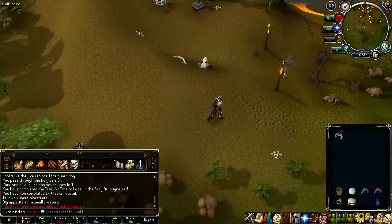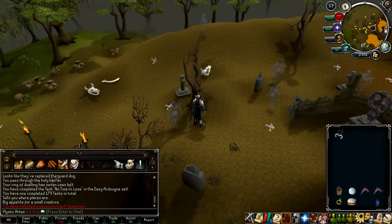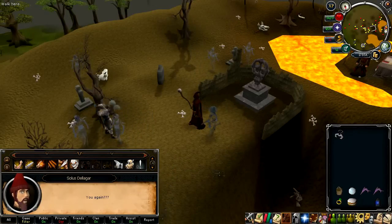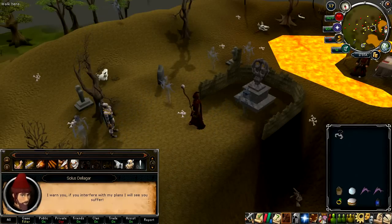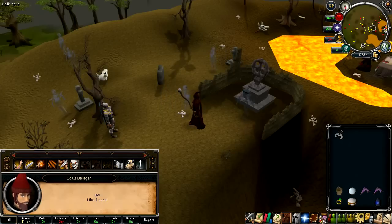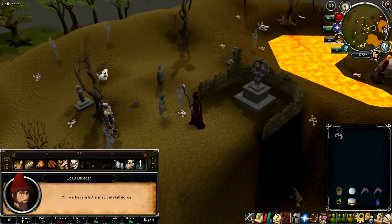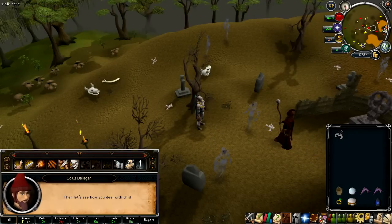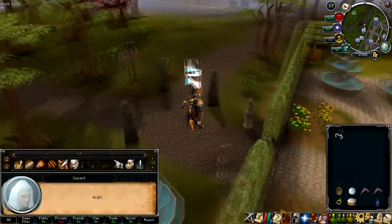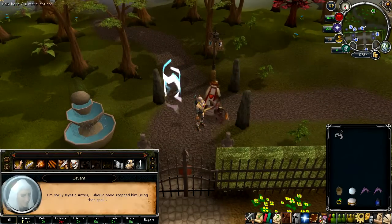Scan near the Spirit of Scorpius area. Solus appears and warns you to stop interfering. He declares he has plans and threatens you. Savant attempts to block his teleport, but Solus counters by teleporting you to Camelot instead. Savant apologizes for not stopping him using that spell in time.